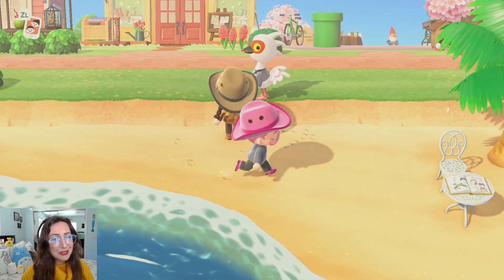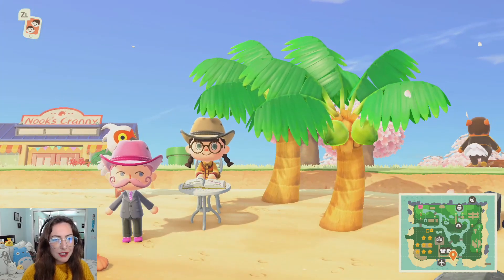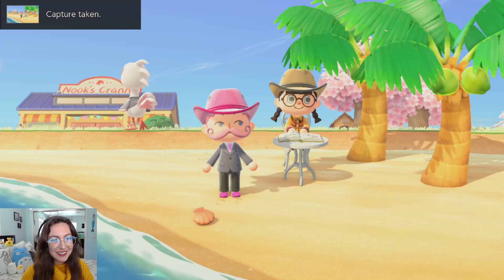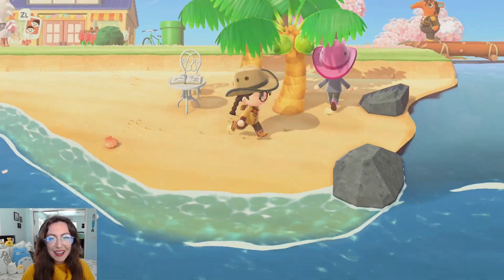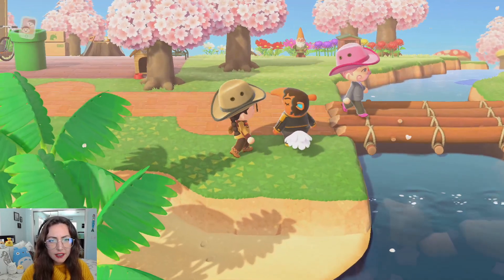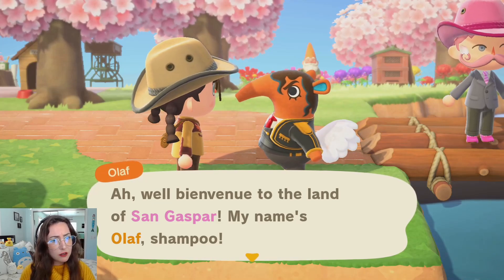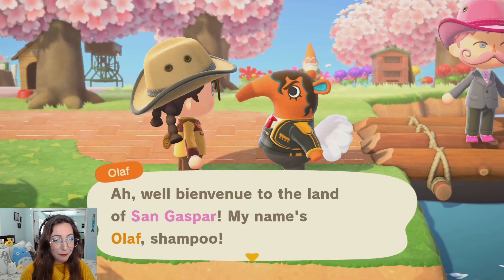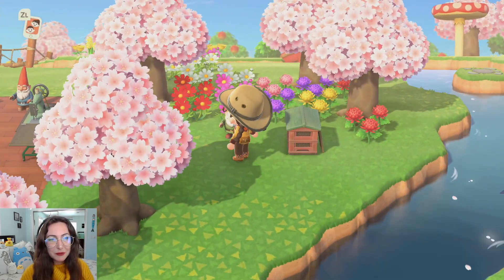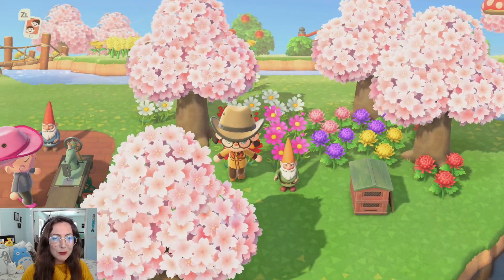This is so simple and so sweet right here. I actually really like the white - I usually use this in green or brown, but I love the white. I'm having so much fun. Let me take a picture. This is so nice. Your name is Olaf - excuse me, but are you from Redfish by any chance? He said, 'Benvenue to the island of San Gaspar! My name's Olaf - shampoo!' He has his catchphrase as shampoo - that's awesome!